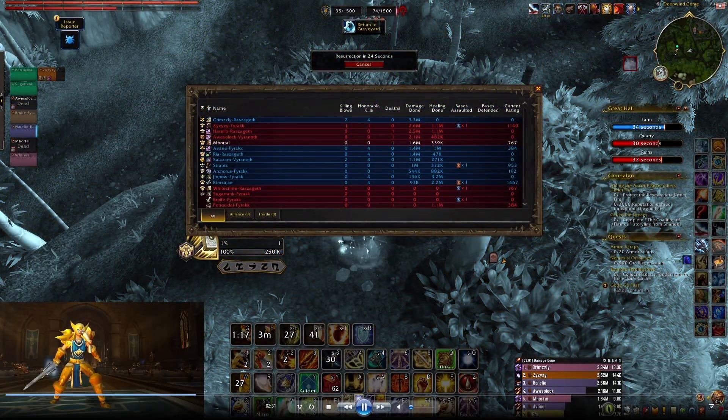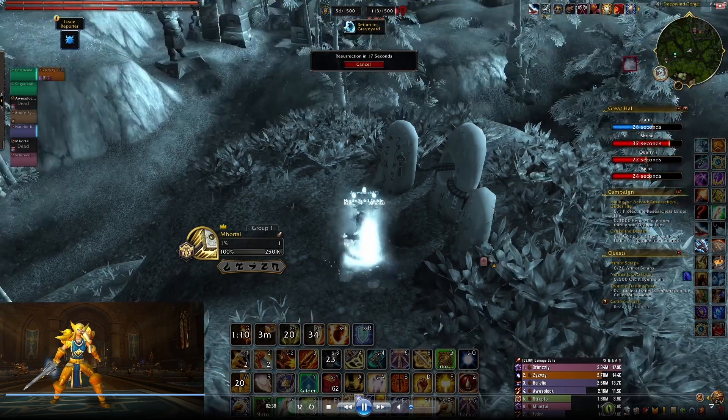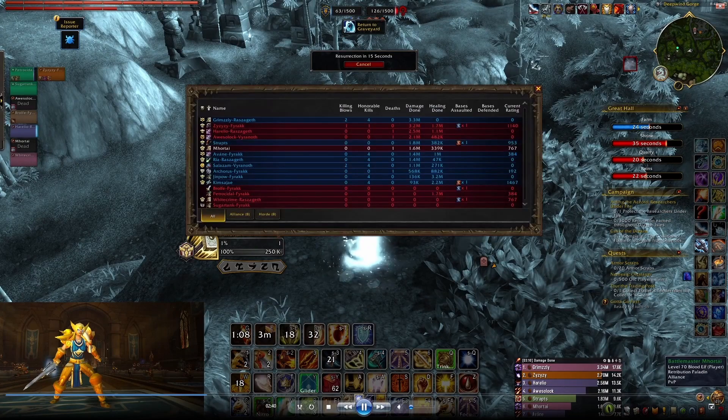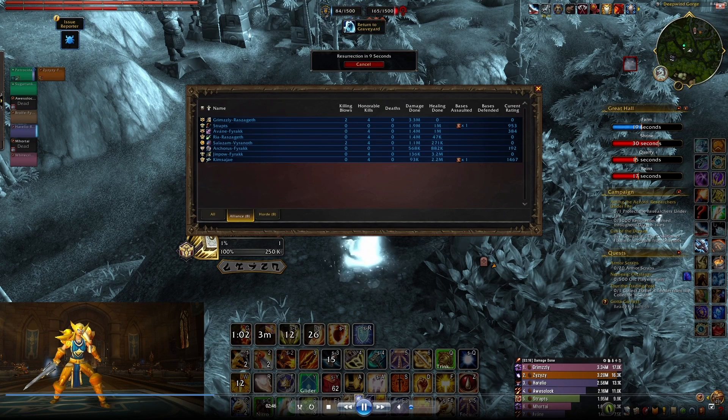One of the things you'll notice on the right-hand side is an update to the UI, specifically with BG Blitz. I'm not sure if it will work with normal BGs, but as of right now it does work with BG Blitz. It gives you timers on the side, so you actually will not need your own add-on for timers anymore, which is pretty great.